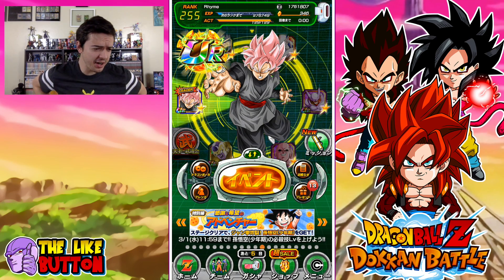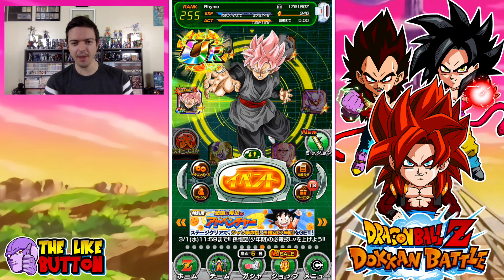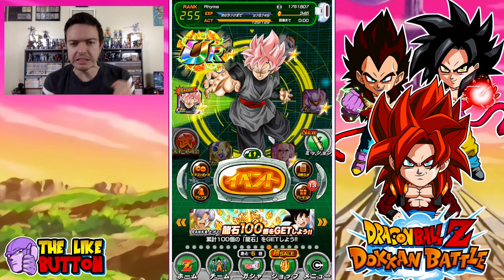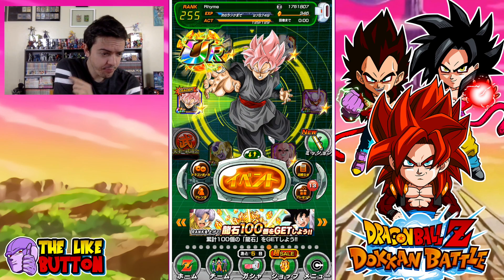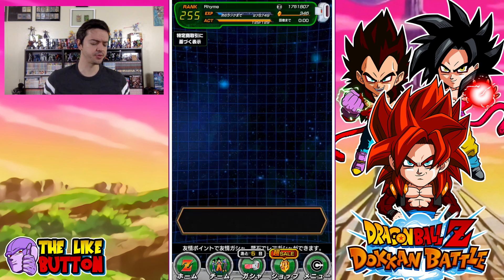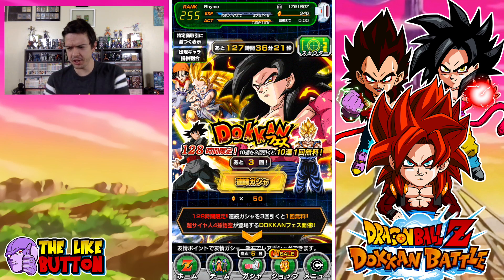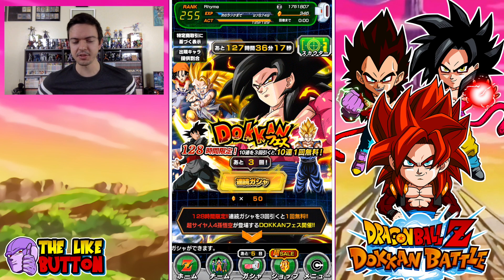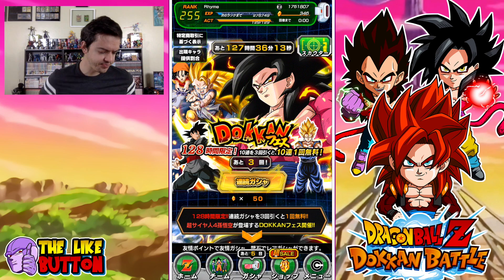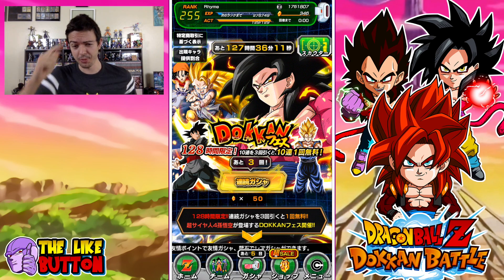What is going on my Super Saiyan, this is RhymeStyle here and today we're playing some more Dragon Ball Z Dokkan Battle. Today is the Super Saiyan 4 day — I'm a little hyped, mostly might be from the coffee I'm drinking, but also because Super Saiyan 4 just dropped. I don't know if it was supposed to drop this early, but it's here. I attempted Super Saiyan 4 Vegeta earlier — you can watch part one, linked in the description below.